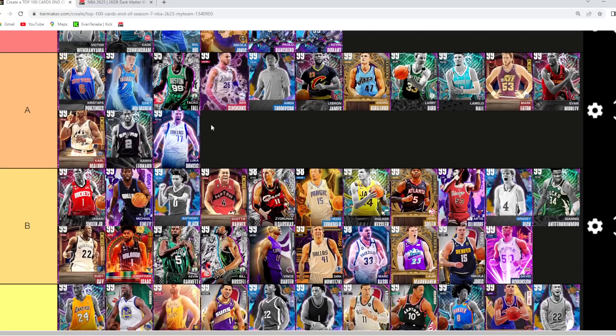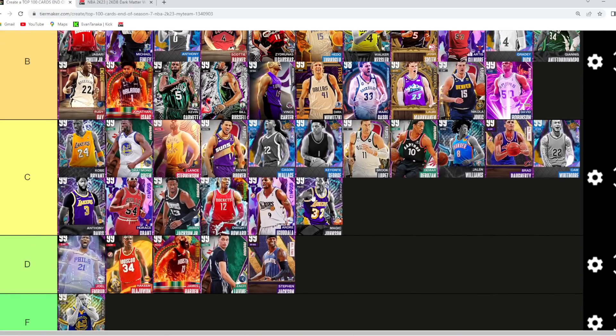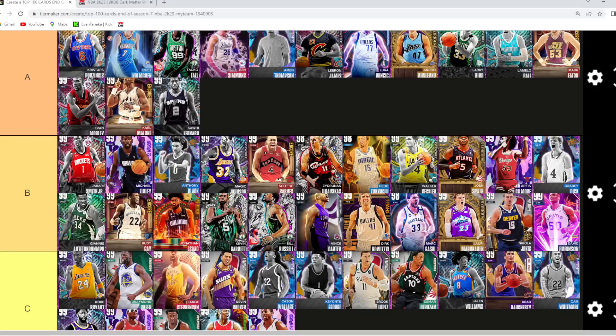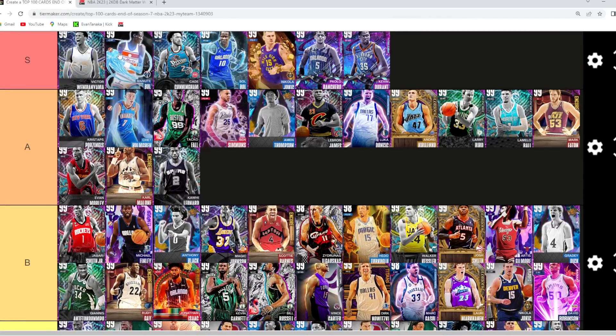Luka Doncic I'm gonna still give easy A tier — a really good offensive point guard, probably still the best offensive point guard in the game. He can really carry your offense. Magic Johnson I'm gonna go high B tier — I think Anthony Black is slightly better at that point guard spot. Magic still brings great defense and size to the position, but I really don't like his jump shot. Manupol — easy S tier card. I don't think he's the best card in the game; that goes to Victor.